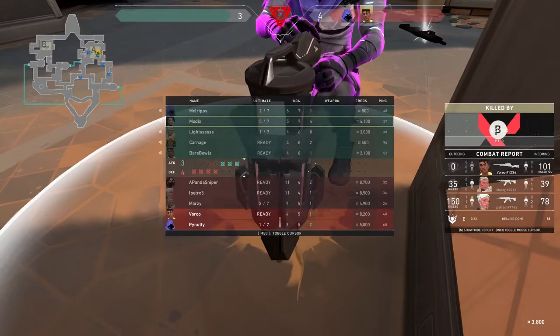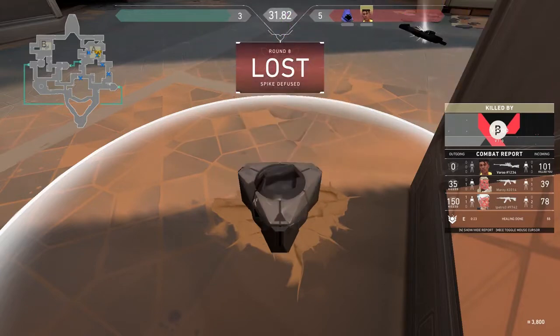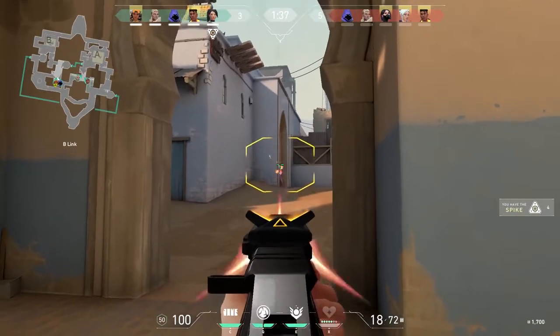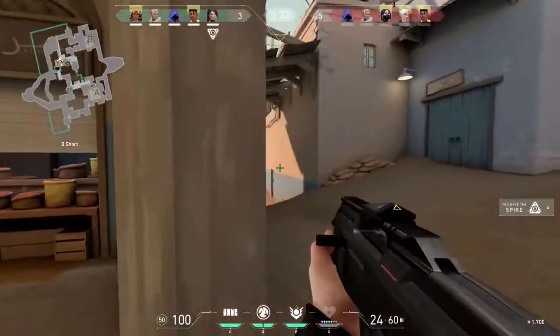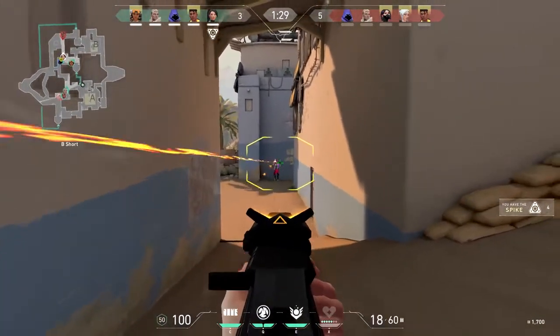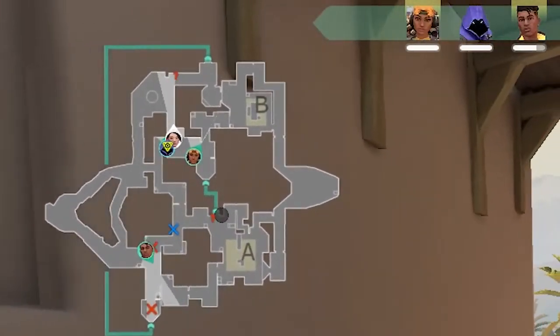One of the most important parts of Valorant is sound. If you listen carefully, you will be able to tell the position of your opponents before you are even able to see them. Keep this in mind whenever you don't want your opponents to hear you — take the extra time to walk so that they don't hear your footsteps from miles away. If you look at the minimap, you will see a ring around your player showing the radius where other players can hear your footsteps.